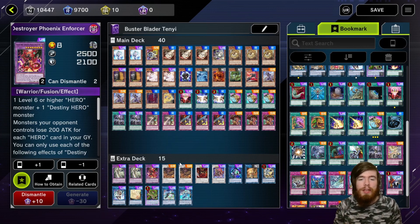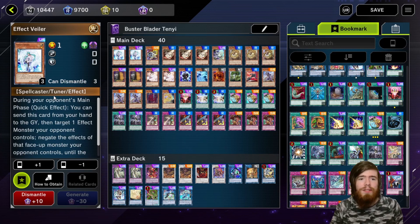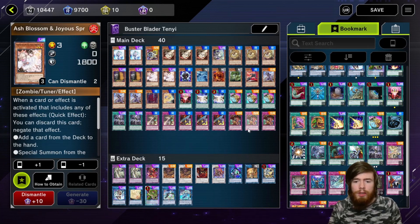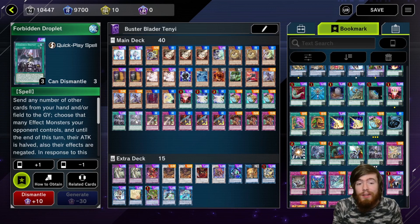The rest of the deck is basically just hand traps, board breakers, and Maxx C because it's broken. Effect Veiler is in because it's a Spellcaster tuner — it's quite good at stopping Sword Souls in particular and helps you go into Hali Fibrax. Ash Blossom is a tuner too — normal summon it for the Hali Fibrax play, plus it's pretty strong. Droplet is becoming one of my favorite cards — you saw it in the gameplay. It's really good going second for stomping boss monsters that otherwise can't be targeted or destroyed. This would be the deck's former only out to something like Qingying, though you can't always draw into it.